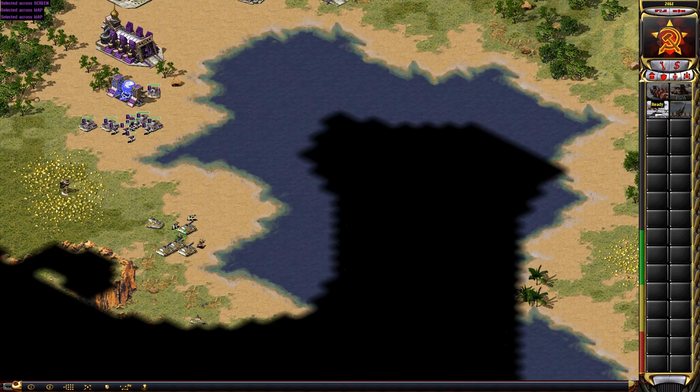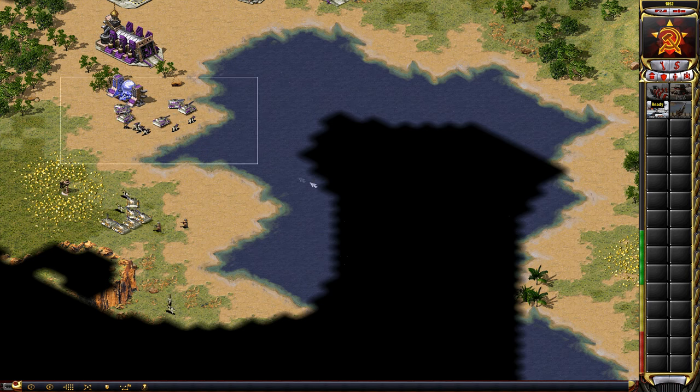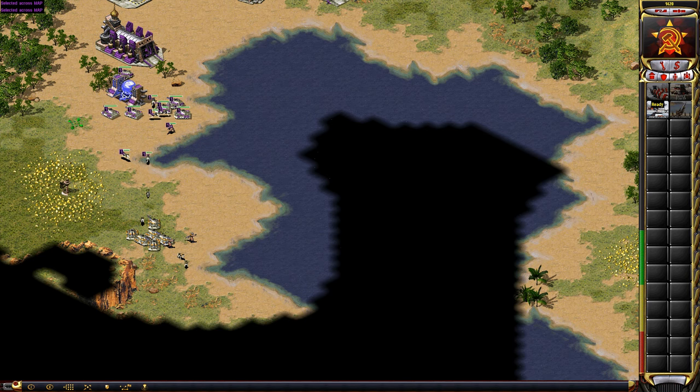Typically if you're going to build naval, you're not going to be super aggressive, just because you're supposed to be behind. So he should be turtling if I was thinking he was going to go naval — which he's obviously not doing.